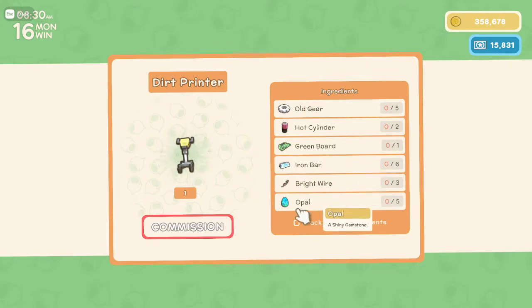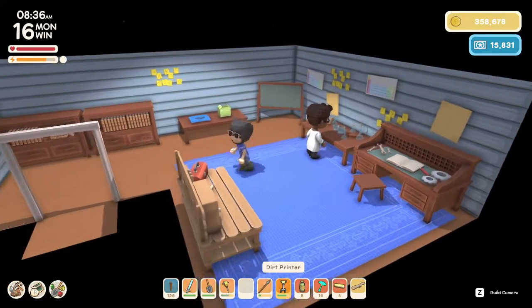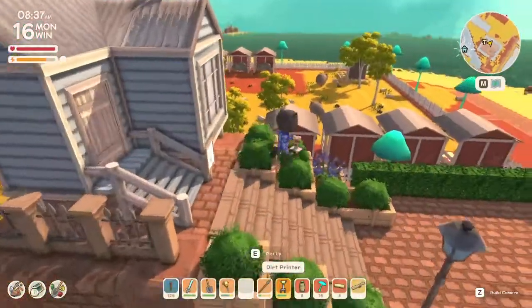I'm liking the Opals being in the mix here. It costs 300,000. Pretty decent recipe. The only trying thing to get is the Opals — five Opals is kind of a good ask for a neat in-game item.